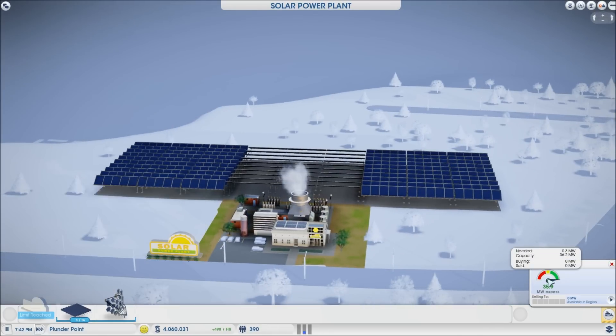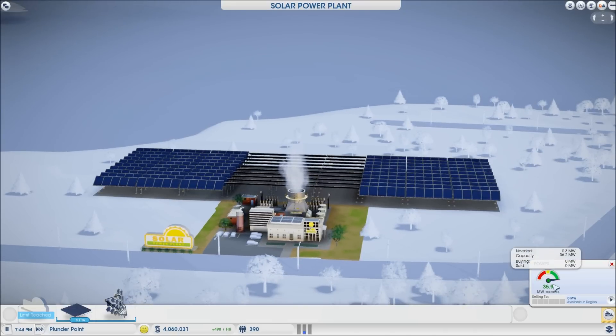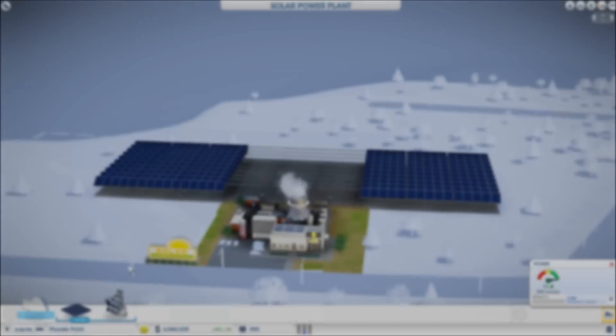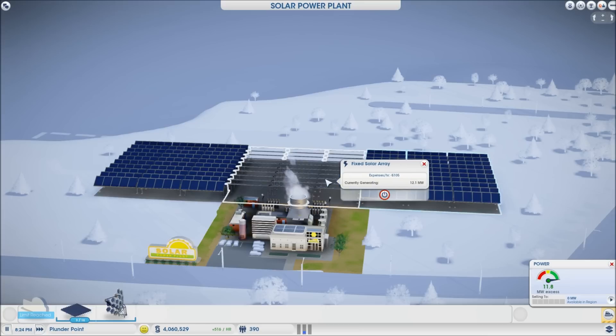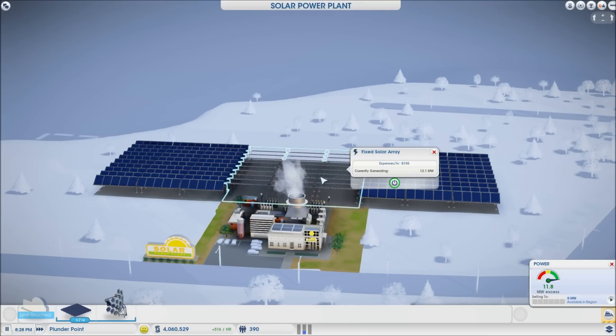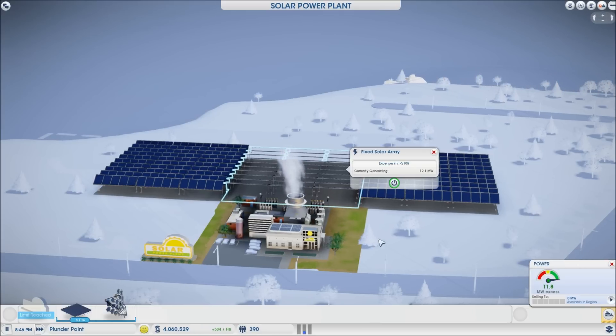As you can see, we're producing 36.2 megawatts during peak hours. Let's fast-forward past that. Now we're past 8 o'clock and down to producing 12.1 megawatts. With all three solar plants, we're now down to producing 11.8 megawatts, compared to the same 12.1 we had with one unit.